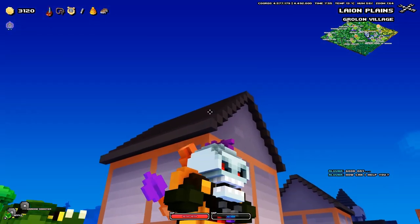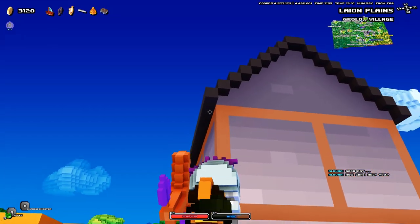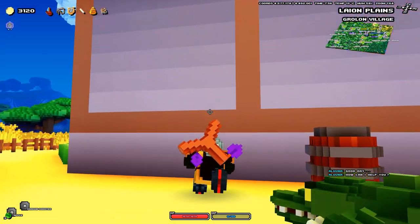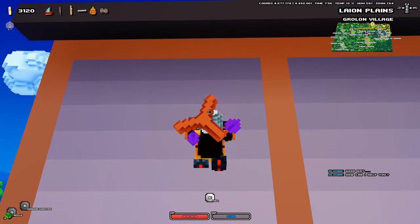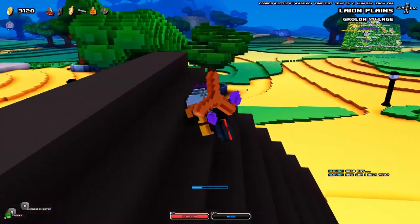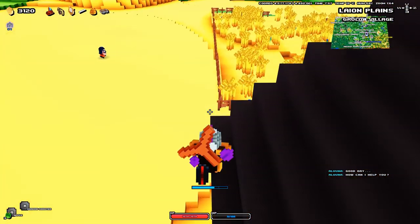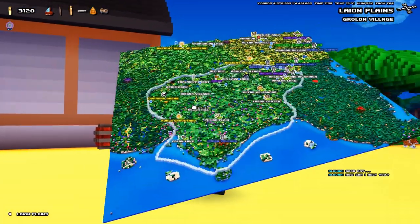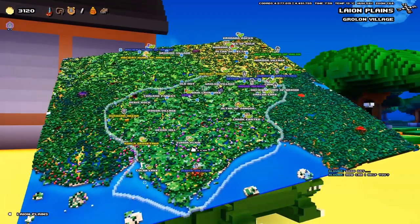You can climb pretty much anything that's even got something like a ledge going one block on the outside. Let me show you — this is easily approachable if you do this. See how easy it is? It's pretty convenient. I've even done a video showing this tip to easily scale arenas — you know, the arenas that spawn — anyway, I'm rambling again.